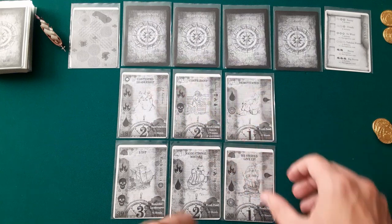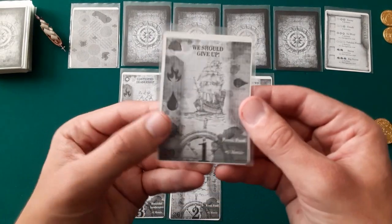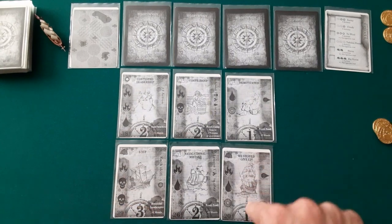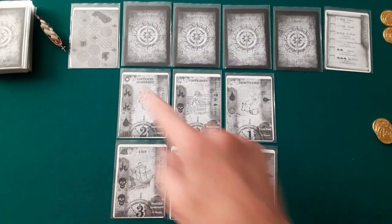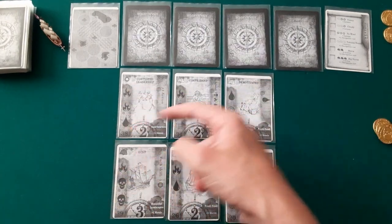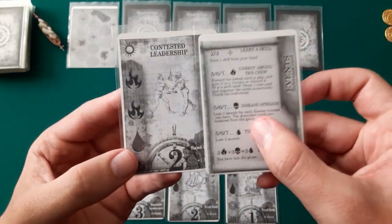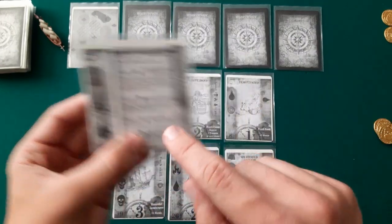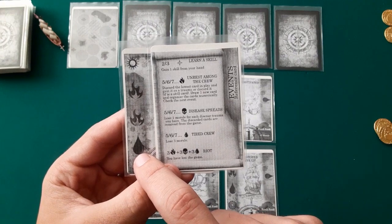The cards on the bottom are the ones you have in hand, and this is the adventure row. For the hand, what's important is the navigation points number — you have one, two, and three, so altogether six. You pay these by discarding them and then you can move your ship. For the adventure row, what's important are the icons on the side: the fire icon means unrest — the crew is getting restless — the skull icon is disease spreading on the ship, and the sweat icon represents how tired they are.